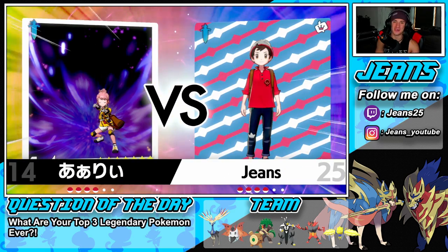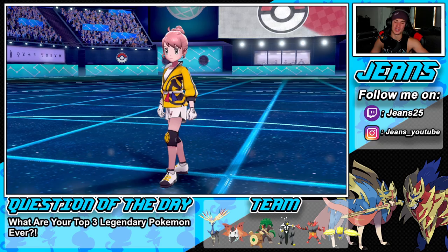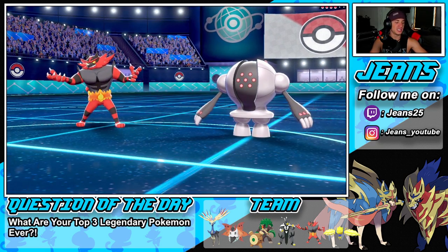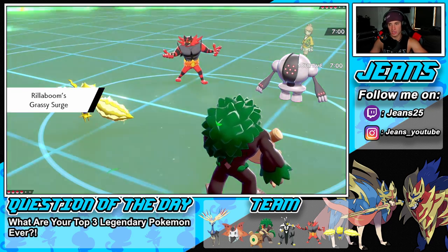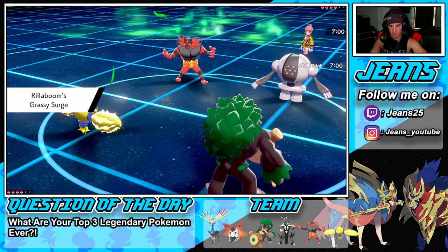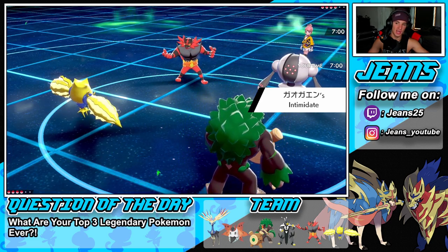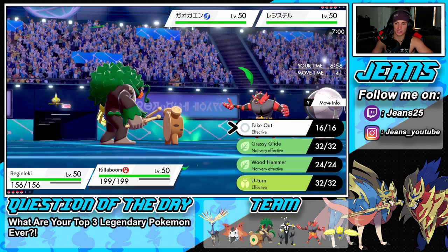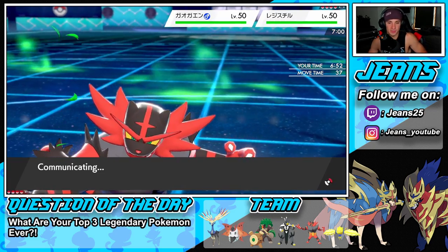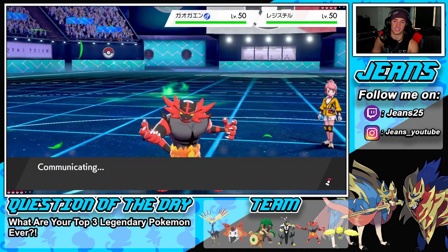Make sure you stay tuned for videos on those teams as well. He ends up leading Registeel and Incineroar. We have Rillaboom and Regidrago so Fake Out is ready to rock along with Eerie Impulse. This Registeel is going to try to set up Iron Defense — kind of scary. I might want to U-turn out, or I can just Thunderbolt and start dealing damage. Let's Fake Out the Incineroar and Thunderbolt Registeel — try to get off as much damage as we can before it sets up Iron Defenses.